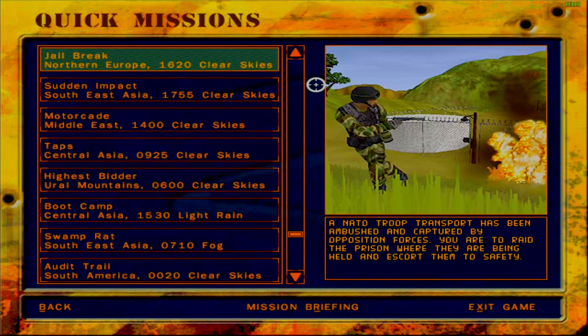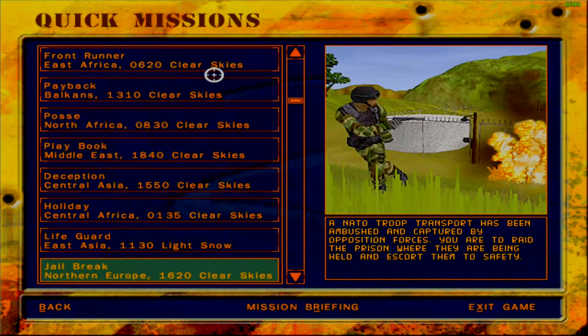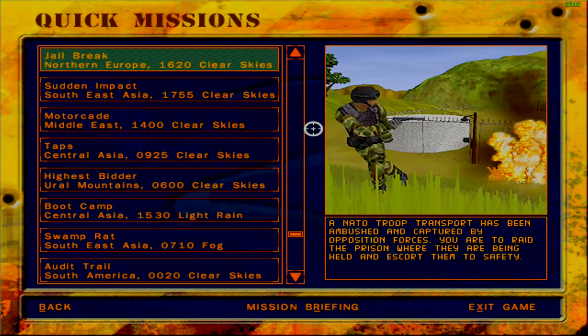A NATO troop transport has been ambushed and captured by opposition forces. You are to raid the prison where they are being held and escort them to safety. Sort of similar to Mission Frontrunner. I feel like Geo Break should also be similar except these are our troops, so we need to help clear them.